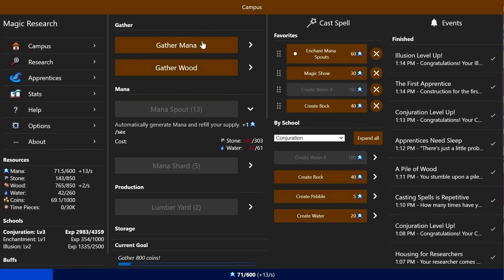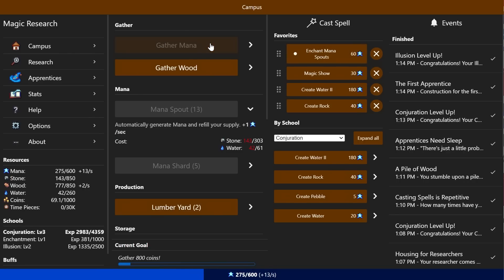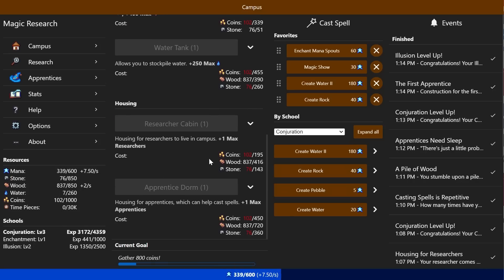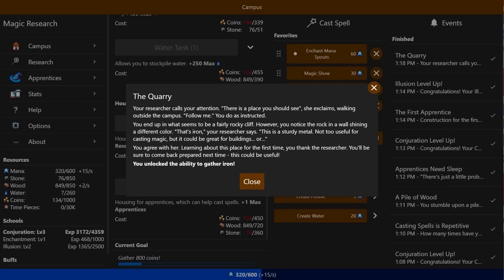More mana spouts — unfortunately it's getting quite expensive and this is going to take a little bit of time. It's worth it, but it's going to take a lot of time. I guess if I get a bunch of apprentices this might actually be easier — if I had two they would cast the mana spout for me endlessly. Two of them in sequence would be every 30 seconds, which is as long as it lasts.